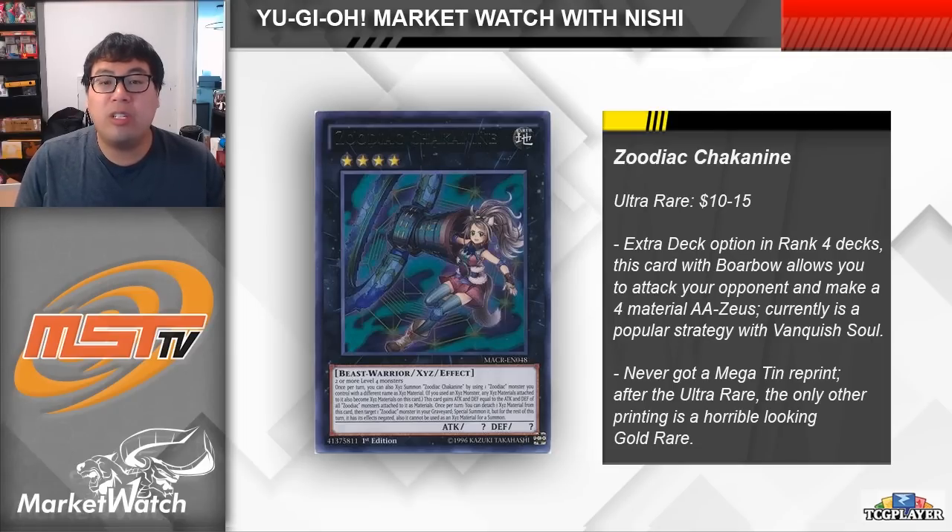Oddly enough, this card never got a reprint in the Mega Tins, so there was just its one original printing from Maximum Crisis. It did eventually get another printing, but it's an ugly one — only a dollar but it really doesn't look that great. The only nice printing is the Ultra Rare, and those are anywhere from $10 to $15 on TCGPlayer right now. There are a lot of copies listed by unverified sellers or played copies, but the price has gotten kind of up there. I don't see Chaconine getting a reprint anytime soon, so if you have any copies it might be a good card to bring to your local players if they're on Vanquish Soul.